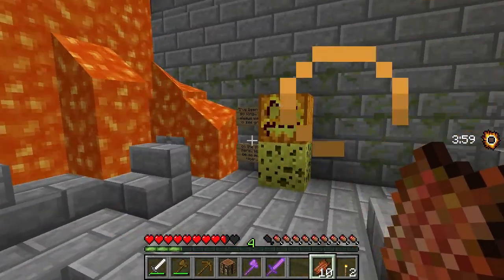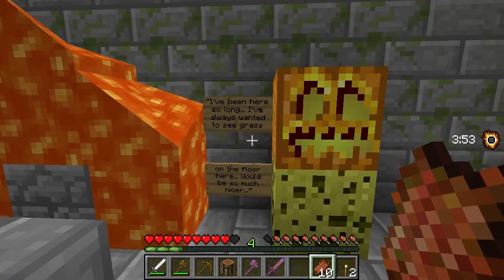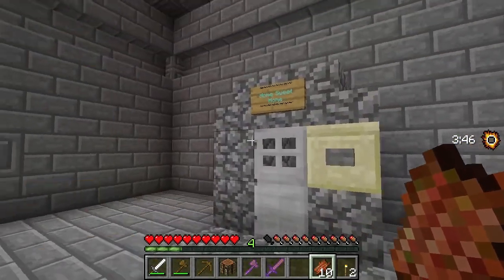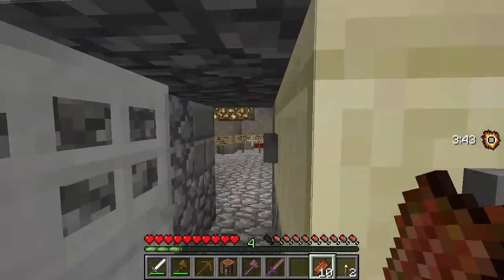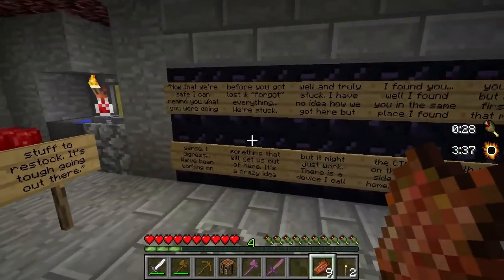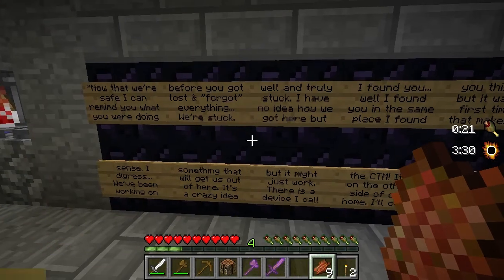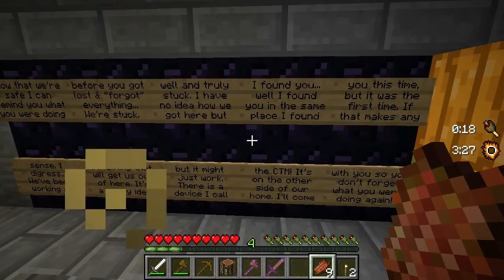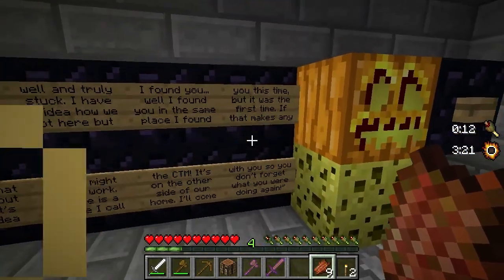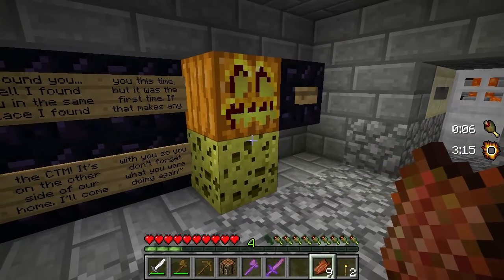A hidden shop is just there. I've been here so long, I always wanted to see grass on the floor here - would be much nicer. I want to go to that store. Let me in. Now that we're safe, I can remind you what you were doing before you got lost and forgot everything. We're stuck - well and truly stuck. I have no idea how we got here, but I found you in the same place I found you this time, but it was the first time. If that makes any sense.